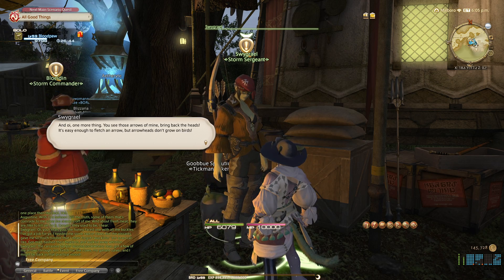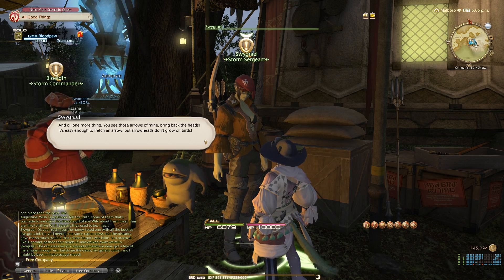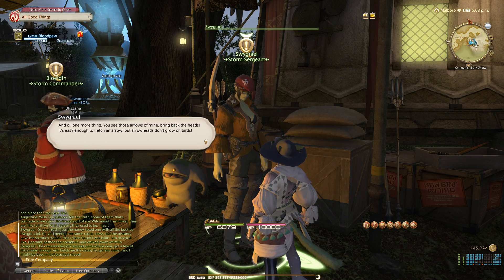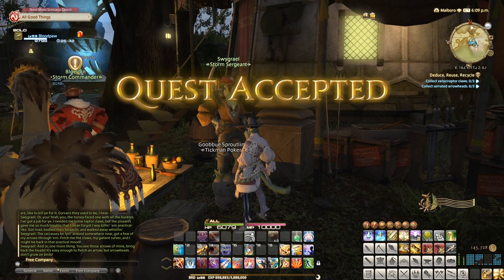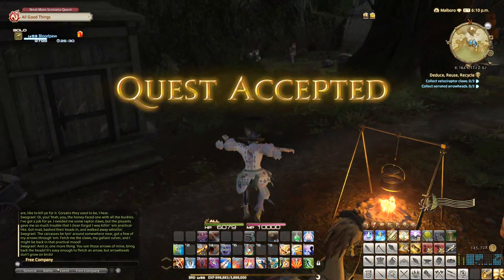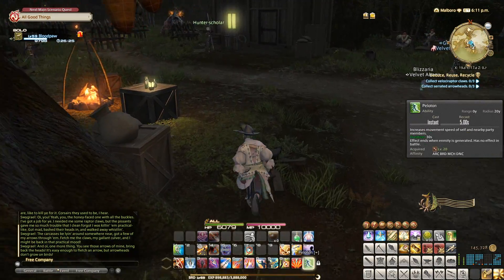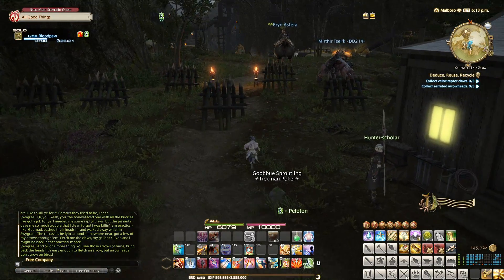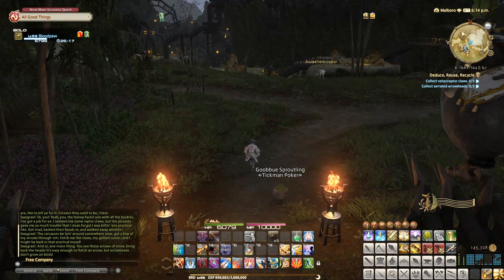And oi, one more thing. You see those arrows of mine — bring back the heads. It's easy enough to fetch an arrow, but arrowheads don't grow on birds. So let's go get her arrows and some claws. We can do it. And look, we are level 59 now, so it's almost time to start leveling up a new character.